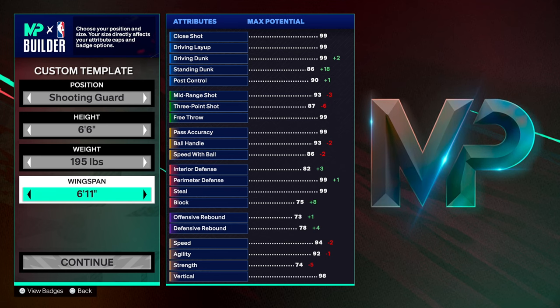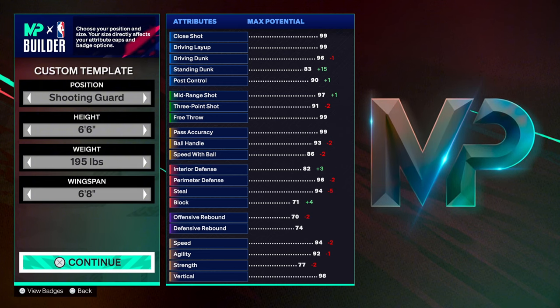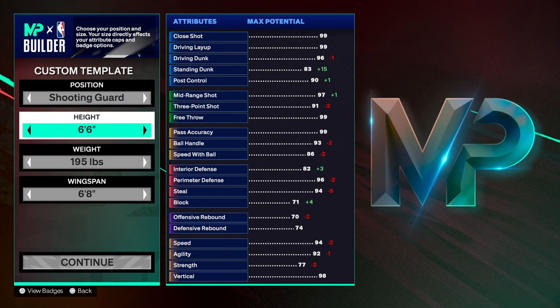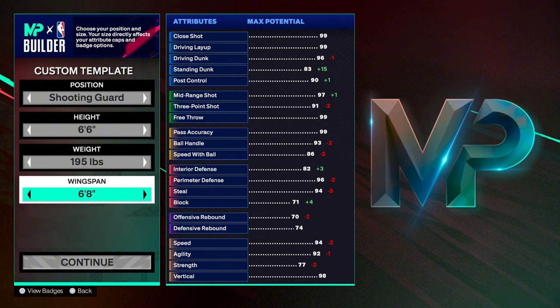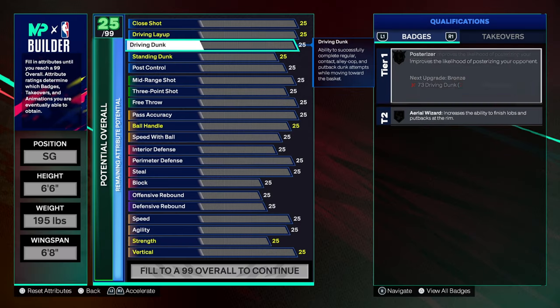I go through the wingspan and experiment to see what the categories look like. I'm putting him at 6'8 wingspan, 195 pounds, and 6'6 height. The 6'8 wingspan is gonna give me the most out of the dribbles, 195 pounds is gonna give me the most out of the weight with the speed, and the height is just the height.